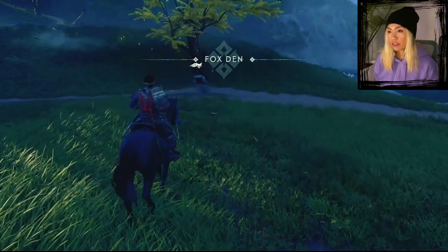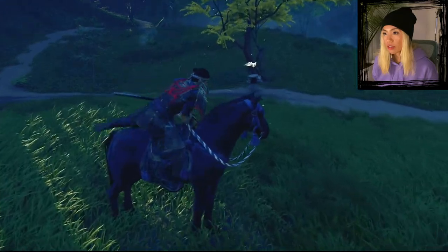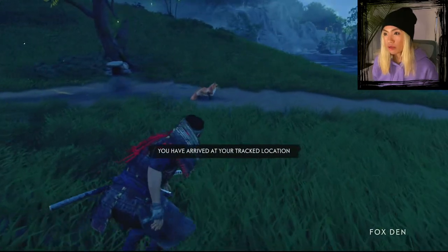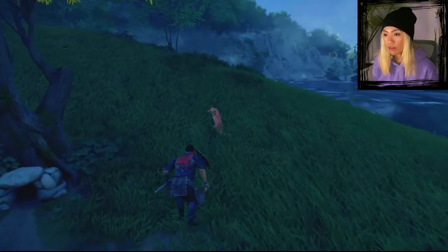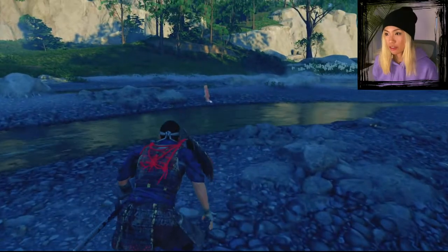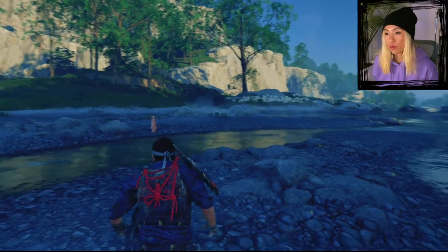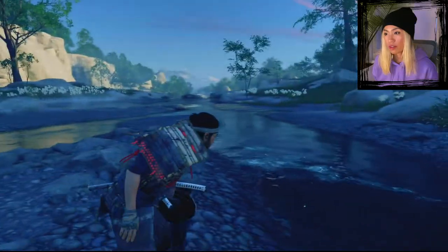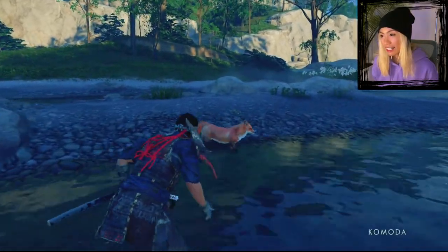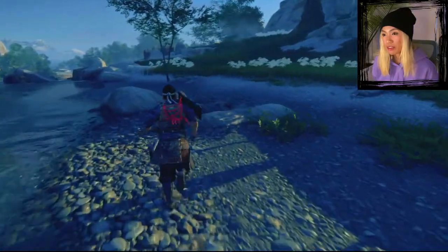Oh, how do we do this — can we hunt? I don't have anything. I don't want to use my sword because it's a pretty creature. You have arrived at your tracked location. Can I communicate with the fox? No — I have to kill it. I don't want to. It's pretty and it's sacred, I think, in Japanese culture. I really don't feel right using a sword toward this fox, and I don't have a bow and arrow.